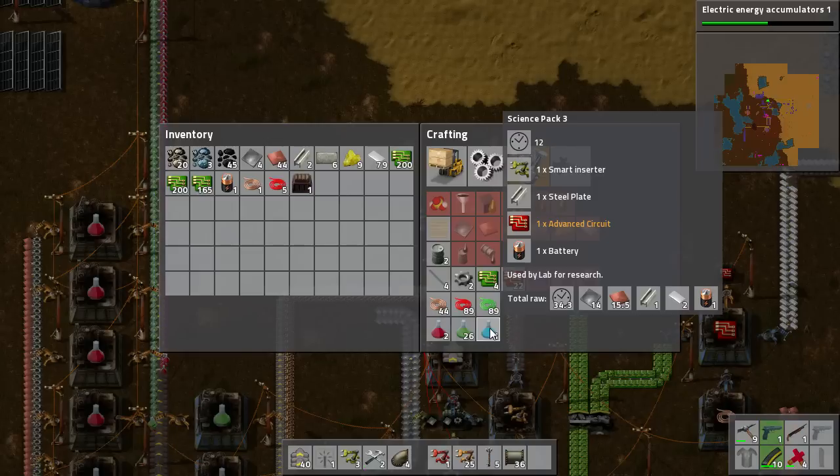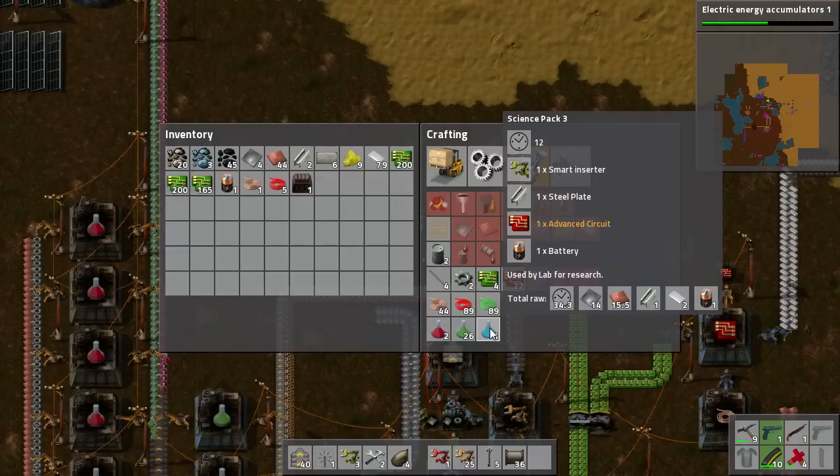You require Smart Inserters, Steel Plates, Advanced Circuits, and Batteries. All of these are multiple iteration builds. You can't even get Steel Plate directly out of a furnace — you've got to first smelt an Iron Plate. Advanced Circuits we covered in the last episode, be sure to go back and check it out. Batteries we covered earlier as well; they're a good idea to build quite early because that allows you access to Laser Turrets.